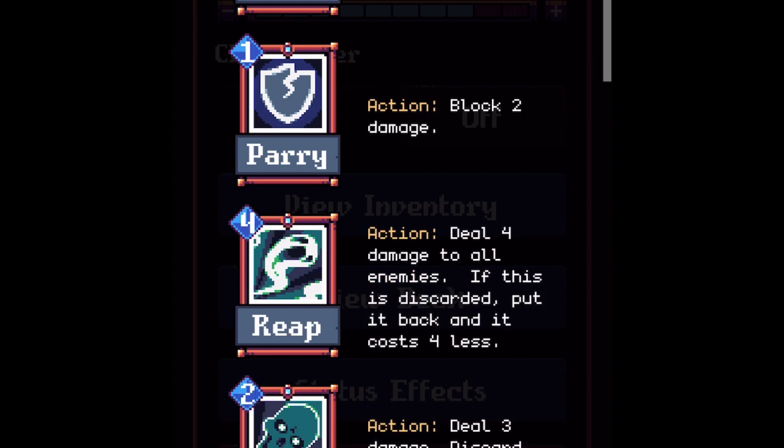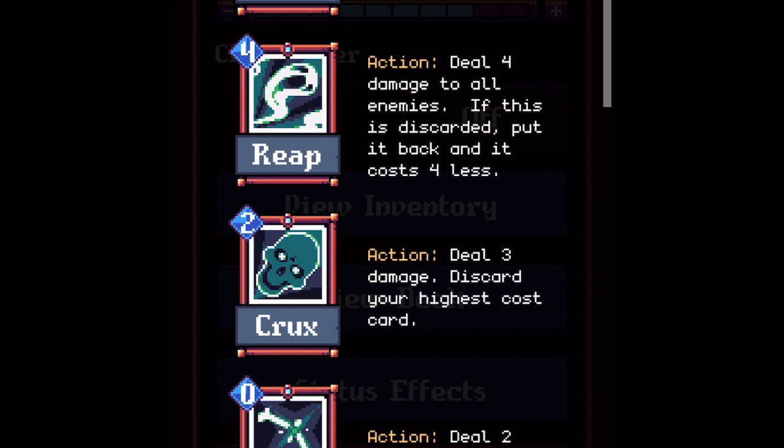Pants - mana cost zero, action deal two damage, discard a card. Pants is a fantastic card. You're going to want to run three or four of these. It does two damage, costs no mana, and can remove a random card including other Pants cards. Pants is great to play by itself because it has no cost. It's also great when you have a bunch of high mana cost discard cards in your hand like Read or Shade. Pants is a must-have for your discard deck.